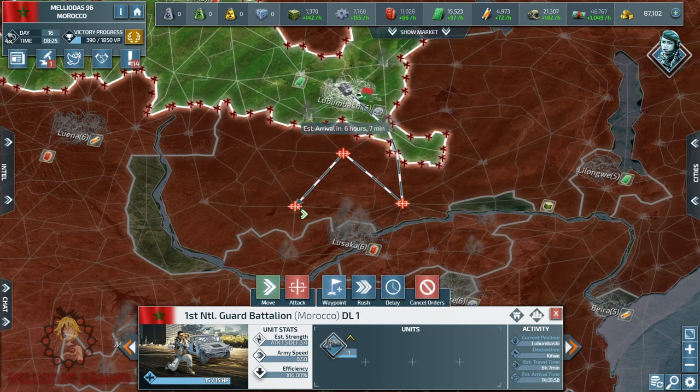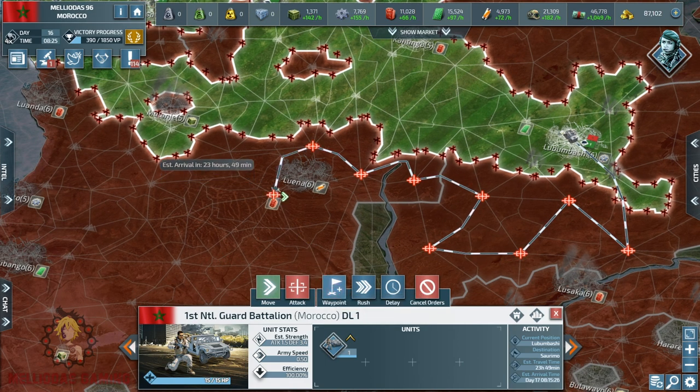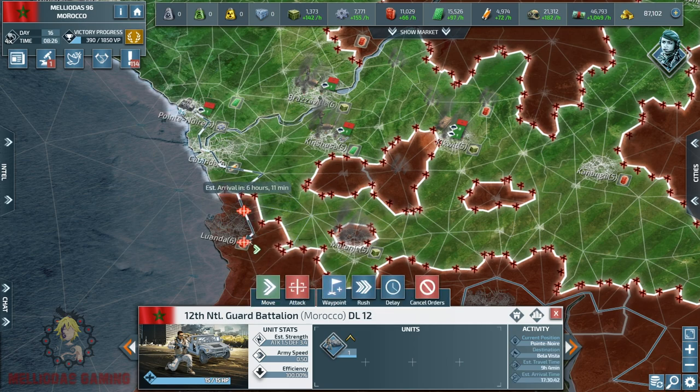The city of Lubumbashi is finally stable — morale is above 33% — so now I can move to the city of Luena and the surrounding provinces. This episode is about cleaning those lands, taking cities, discussing the research plan, and talking about what we'll do in the further stages of this game.